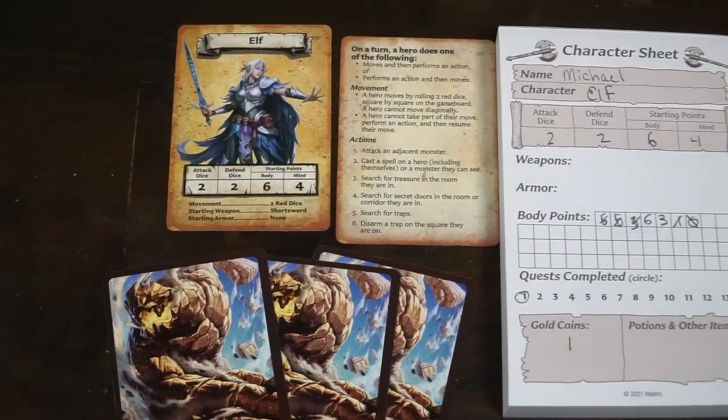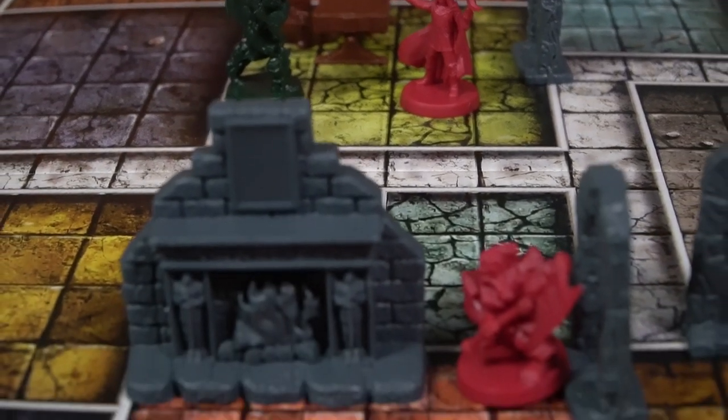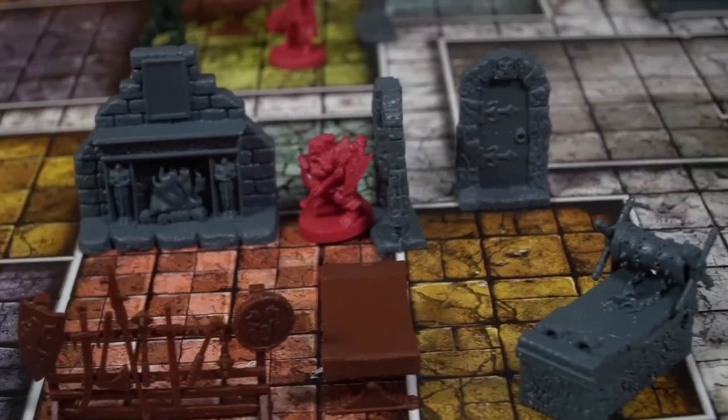You'll be playing as the dwarf, barbarian, elf, or wizard, or you can play as the DM. In a two-player game, one player will play as the DM, and the other player will play as all the heroes, or as many as they want, and then it just goes up from there. In a five-player game, everybody gets their own character.